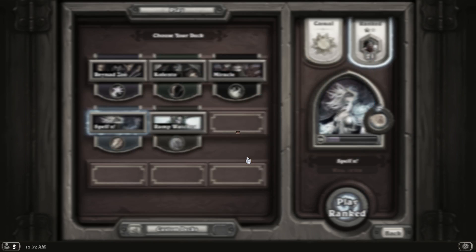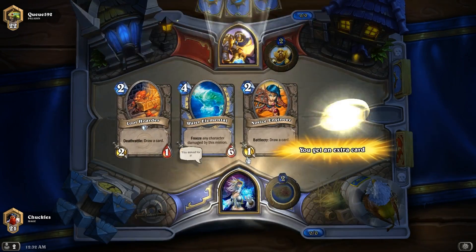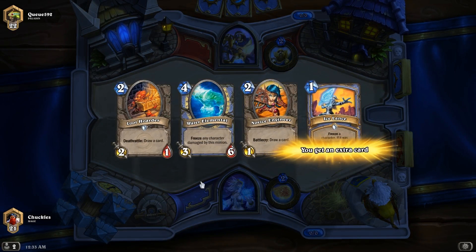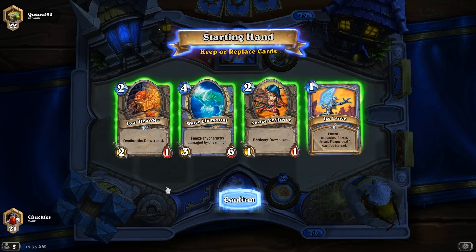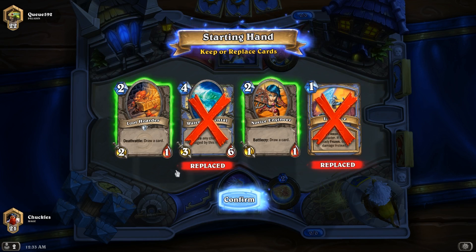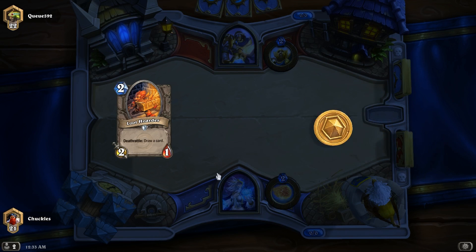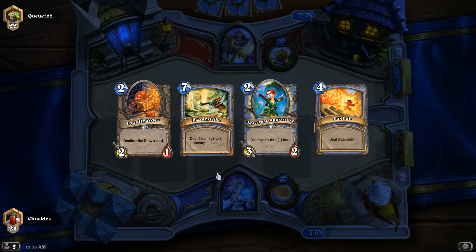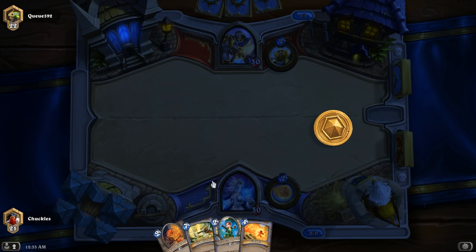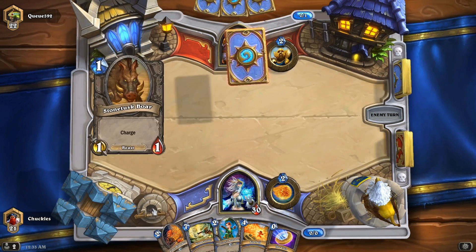Found us an opponent. So with Paladin, generally speaking, Paladin is going to go for board control. I'm not going to have to worry about that, to be honest — I don't have a whole lot of minions I'm going to play. I'm going to get rid of the Water Elemental, get rid of the Icelands, keep the Loot Hoarder, and get rid of the Engineer. What I'm really hoping for is a Mirror's Image or a Mana Worm, or both. We get neither, but that's fine.